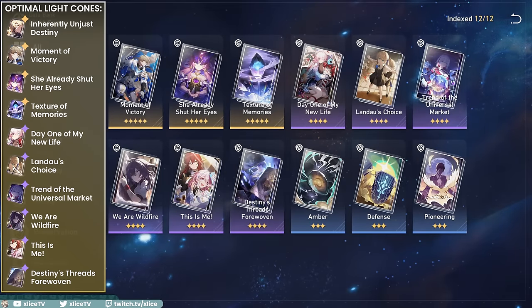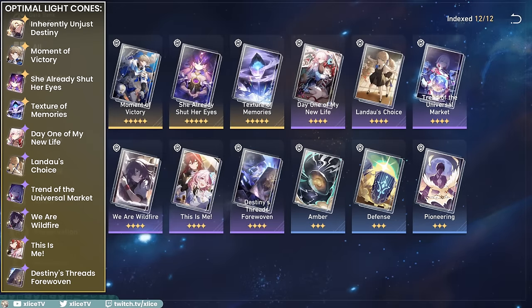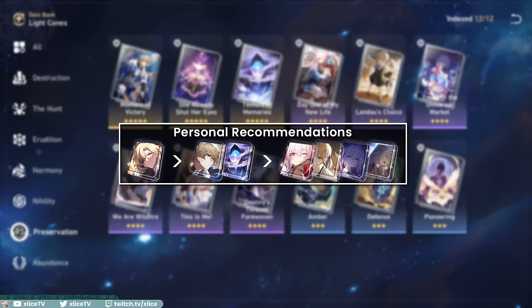Looking at light cones overall, only Fuxuan's signature is not really synergistic with him, meaning Aventurine has one of the broadest light cone options of all characters. In general, I'd recommend his signature, then a 5-star like Gepard's or Texture of Memories for base stats, over any 4-star that fits your needs. They're all super similar, so it depends if you want defense increase, damage reduction, effect resistance, or a more DPS-oriented option.